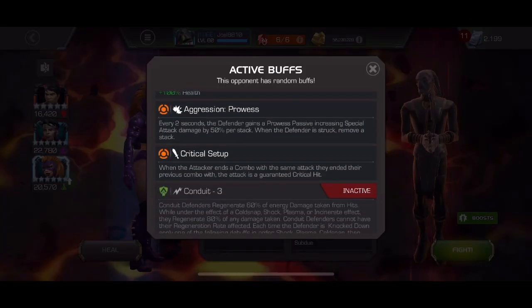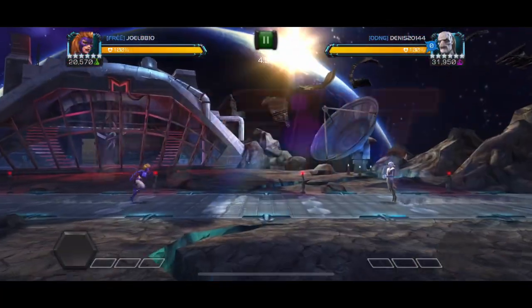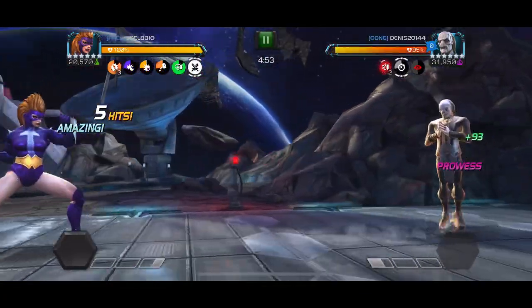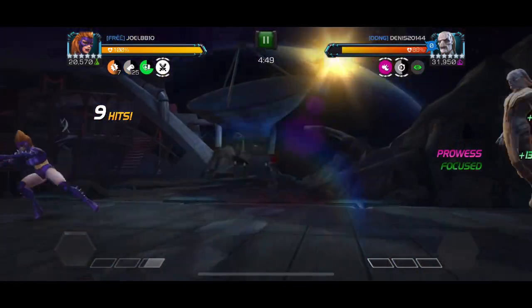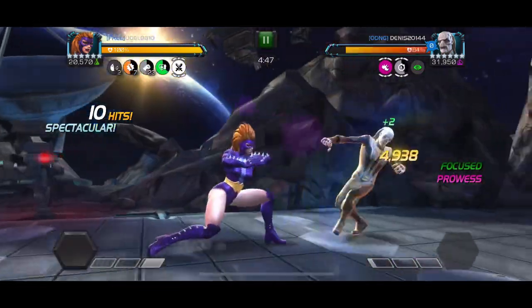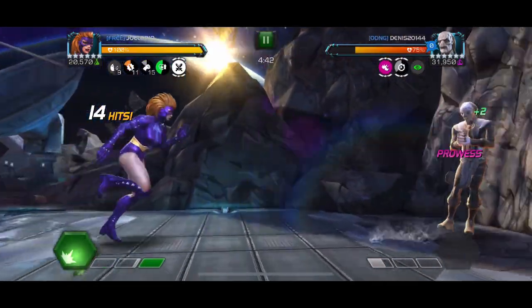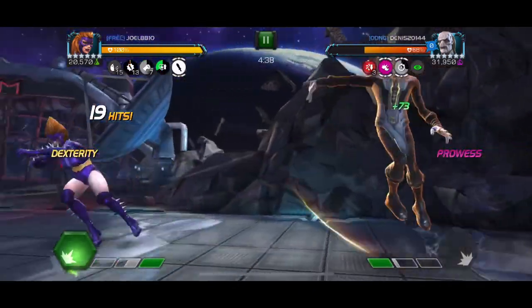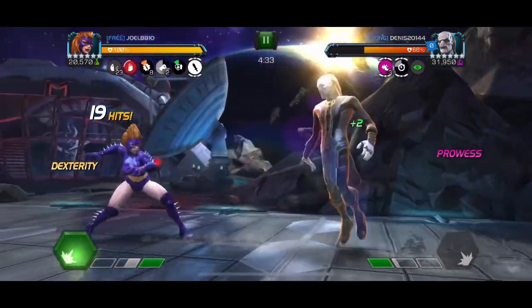Now we're on path six in section one with the main account. I have a brand new Titania, rank three, brought her up. She gets no buffs so I don't have to worry about that from Maw. For the critical hits I just have to make sure I rotate my finishing move between medium and light. I think I screw that up once, and I just have to play around the falter.